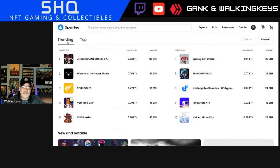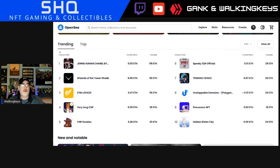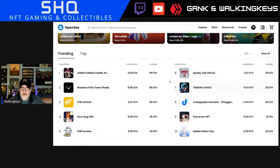Down here where it says trending, floor price, and volume — these are ranked by volume. Right now this 'Genie Human' or whatever it is, and 'Black Pink' — I have no idea. I'm not an expert on all projects, not an expert on anything — do your own research. But right now trending, you've got this project with a floor price of 0.03 ETH, so relatively inexpensive, and then about half an ETH.